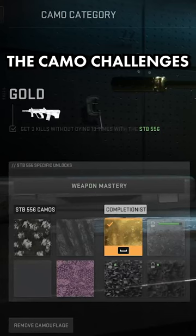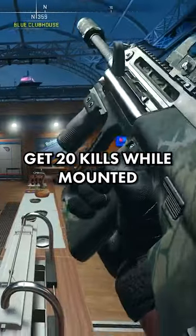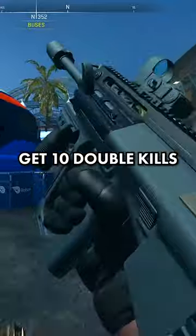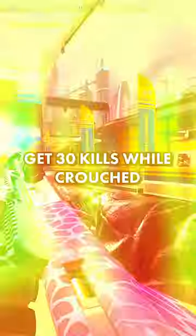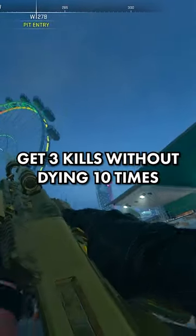As for the camo challenges required to unlock gold, you will be required to get 50 kills, get 20 kills while mounted, get 10 double kills, get 30 kills while crouched, and finally, you will need to get 3 kills without dying 10 times.